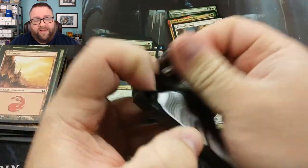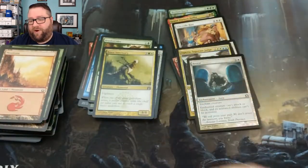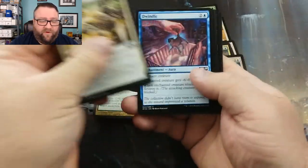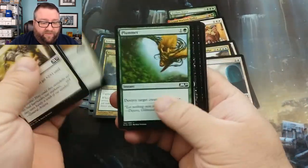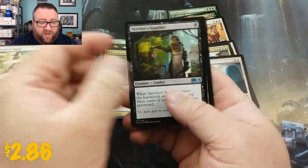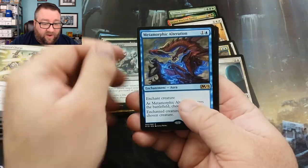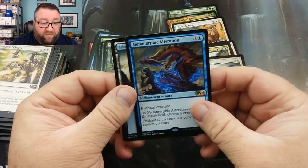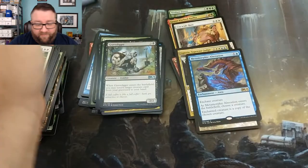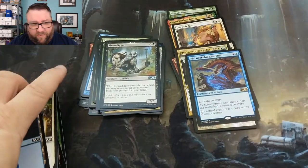Last pack is a Core 19. Nothing good in here I don't think. Stitcher Supplier — that's not too bad — Gift of Paradise, Gravedigger, and we've got a Metamorphic Alteration. I'll double check the price, but I don't think that's going to go in the box. We'll see.